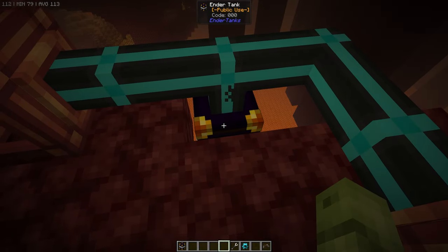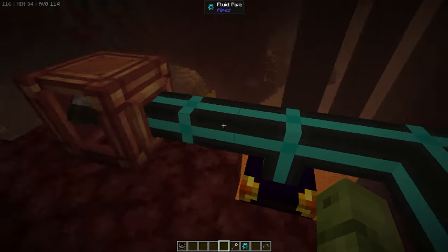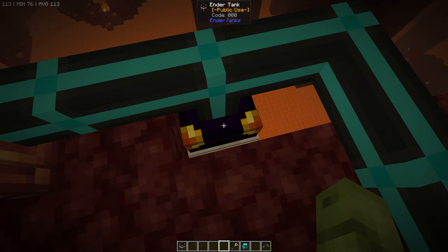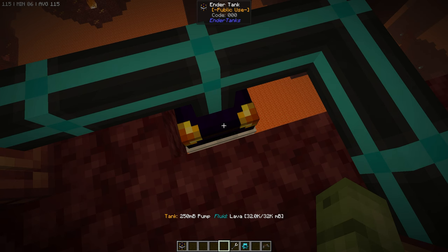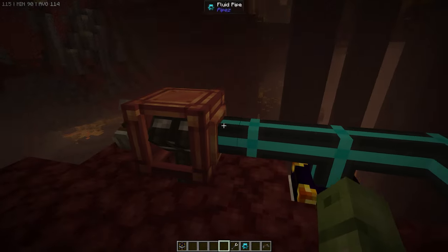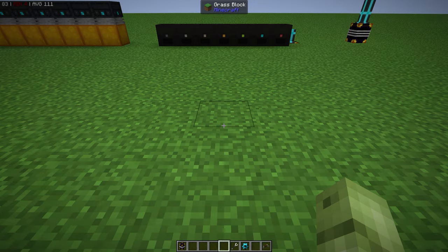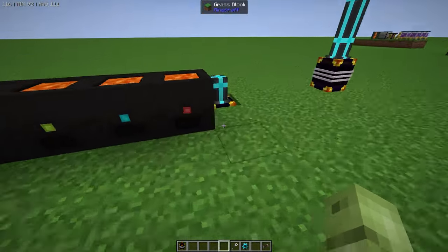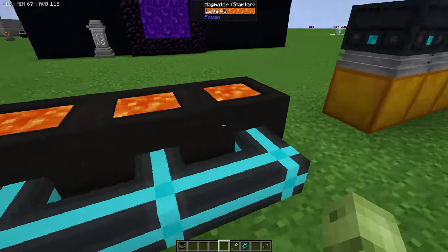This is the other end of the ender tank I showed you in the overworld. The two hose pulleys — one bucket each — are pumping lava into this ender tank. If you right-click it, you can see we've got lava in there — 32 millibuckets sitting in that ender tank. This is how I then have lava on tap in my overworld. Back home, there's our ender tank feeding out to all of our magmators.